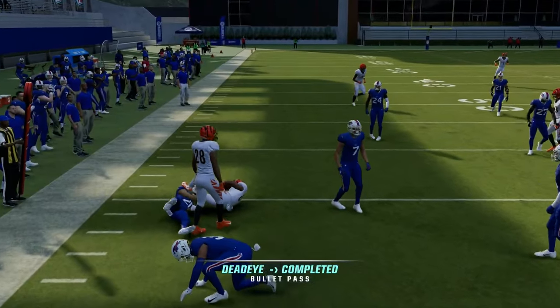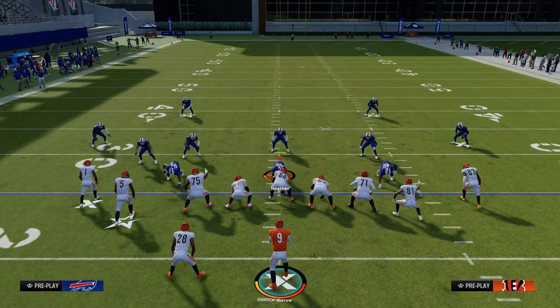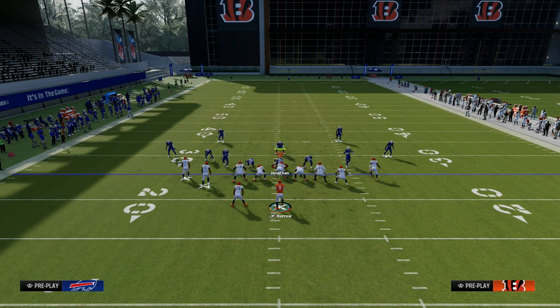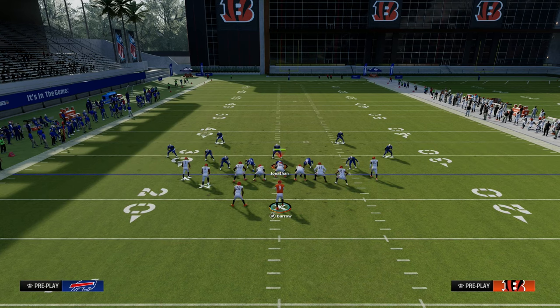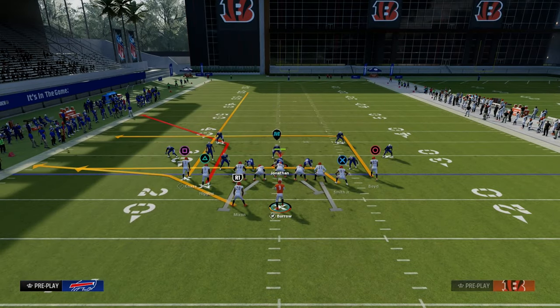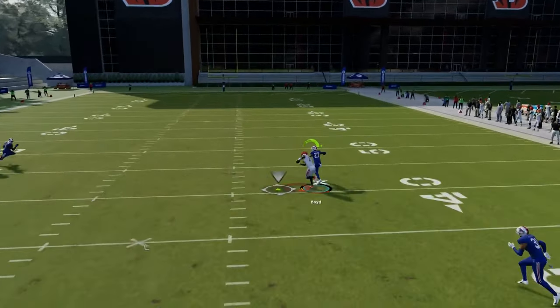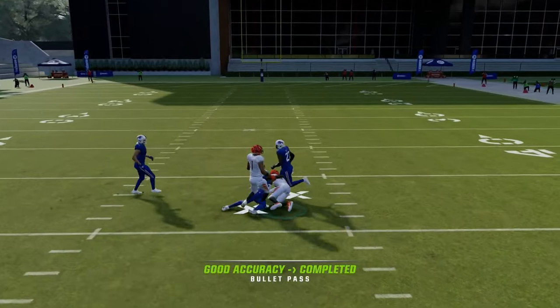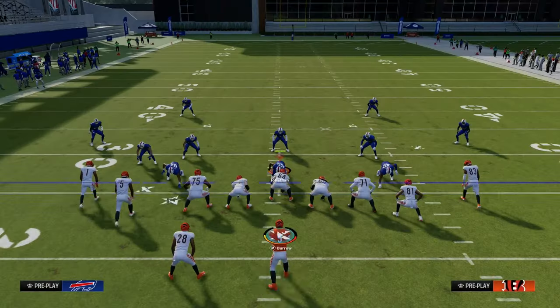Drag routes are really effective this year, so I really recommend using those to attack man-to-man coverage. The user is going to have to basically jump down to take the tight end drag or go to the corner, so they're going to play somewhere over on the right-hand side. And the beauty of this play against man-to-man coverage is you have this backside dig, which is one of my favorite routes for beating man coverage pretty much every single year. When he cuts to the inside, he should be able to consistently beat man coverage.